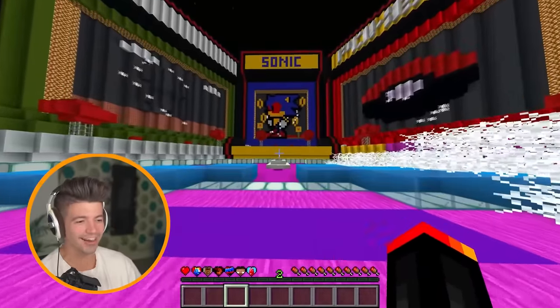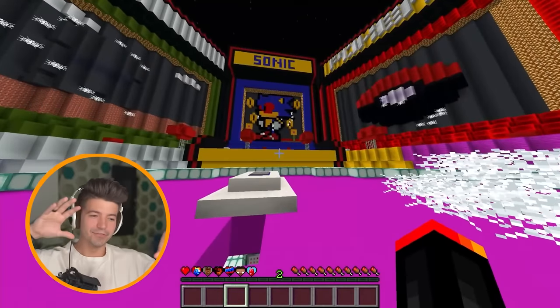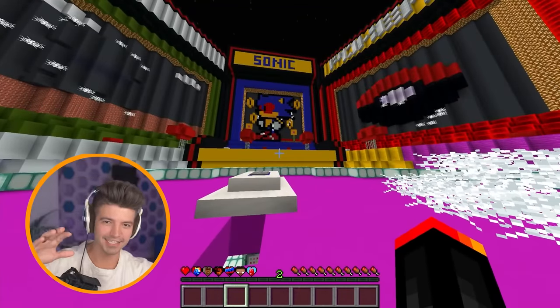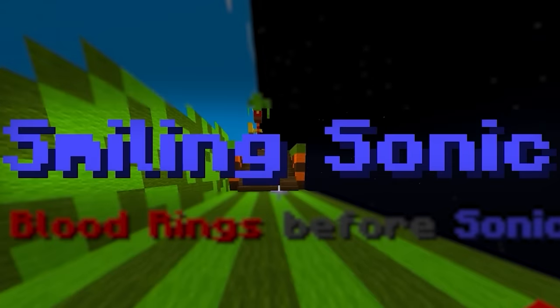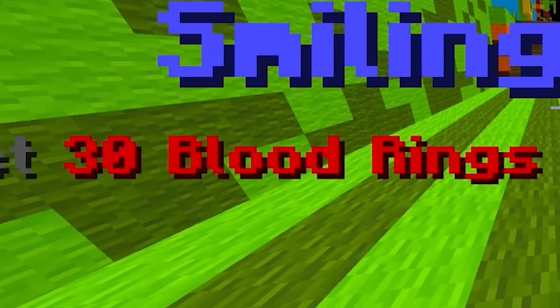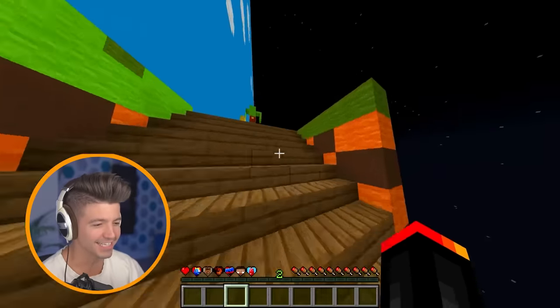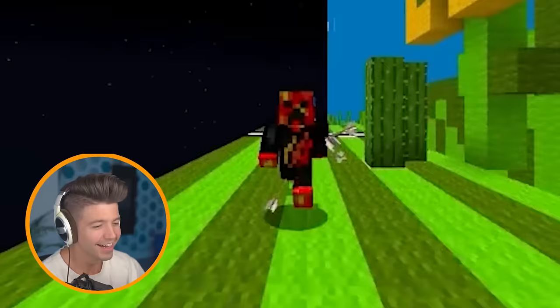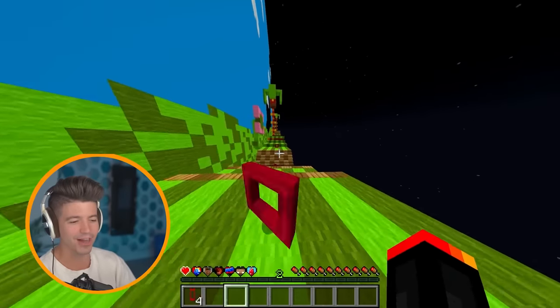This is a creepy arcade — all of the games are like the EXE versions of those games, like Sonic EXE. He looks like this — he's scary. And they even have Pokemon EXE. Smiling Sonic — collect 30 blood rings. Listen here, EXE Sonic — no, no, no. Look, I'm good. We don't need to be like this — you can go back to just being the regular Sonic.